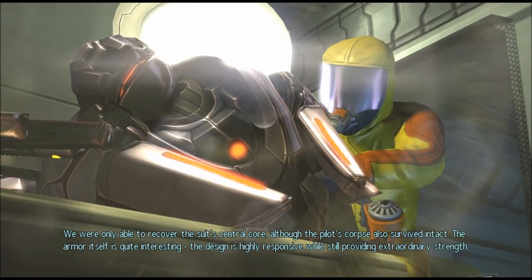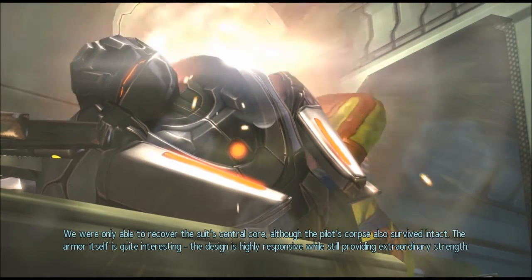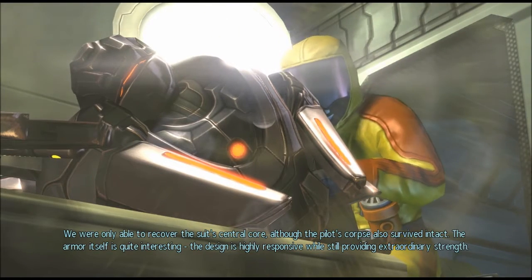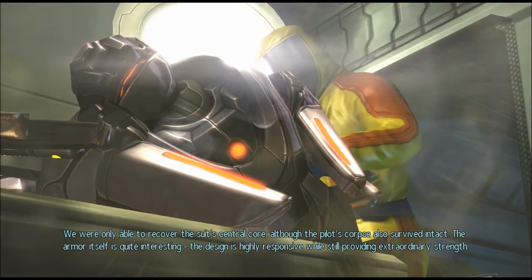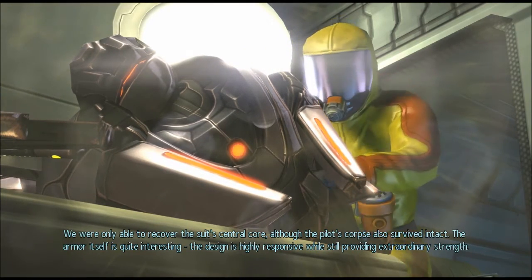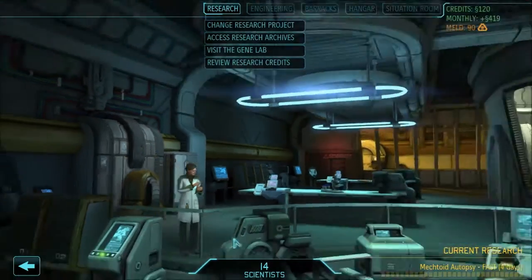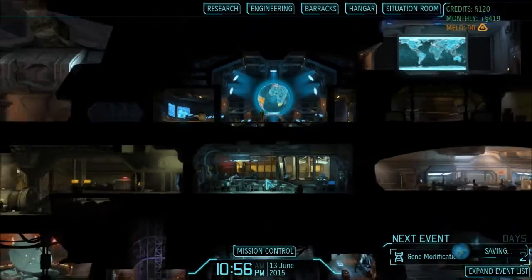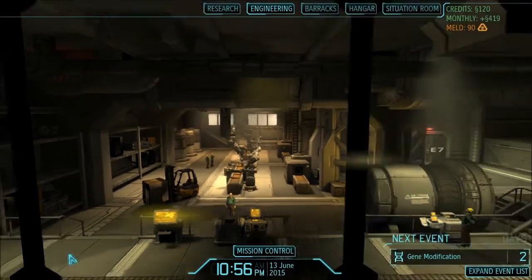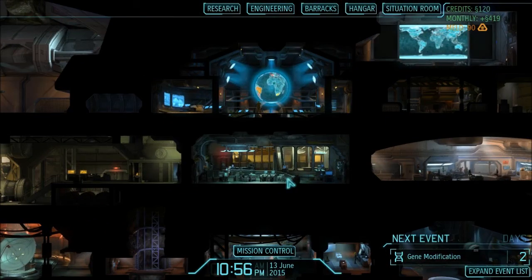We were only able to recover the suit's central core, although the pilot's corpse also survived intact. The armor itself is quite interesting — the design is highly responsive. Is this how we get level 2 mechtroopers? Maybe. I have 14 scientists, so that's good. I have 39 engineers — you need more engineers initially, and then you need more scientists, because they've changed the game a little. It gets a little harder.